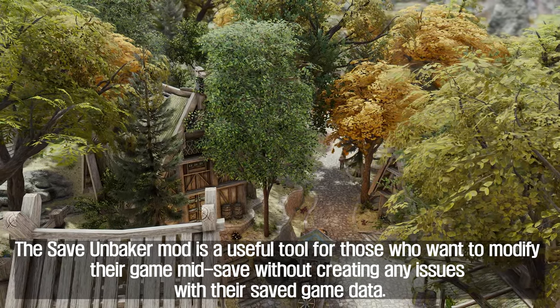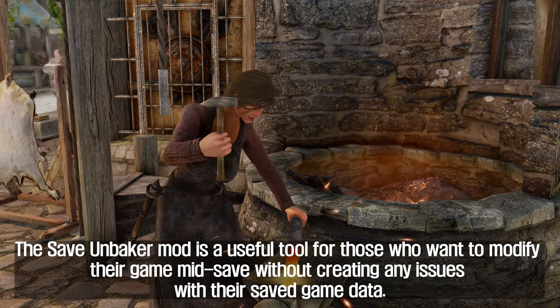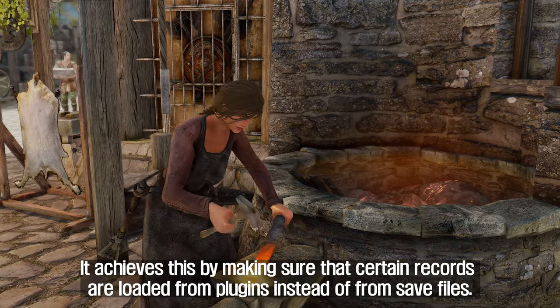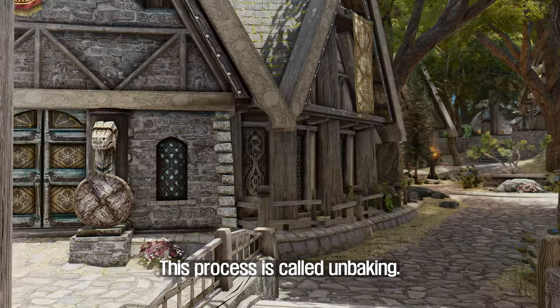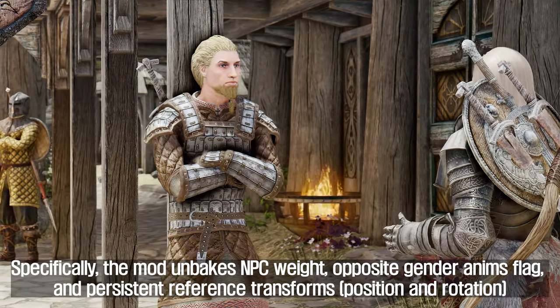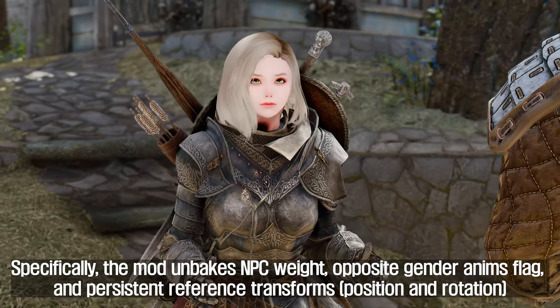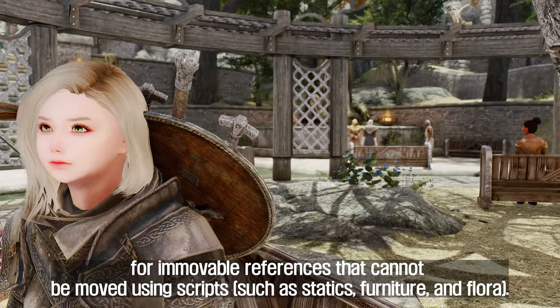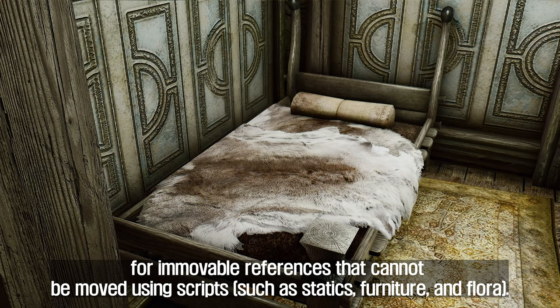The seventh plugin I will introduce to you is Save Unbaker. Save Unbaker is a useful tool for those who want to modify their game mid-save without creating issues with their saved game data. It achieves this by making sure that certain records are loaded from plugins instead of from save files — a process called unbaking. Specifically, the mod unbakes NPC weight, opposite gender animation flags, and persistent reference transforms, including position and rotation for immovable references such as statics, furniture, and flora.